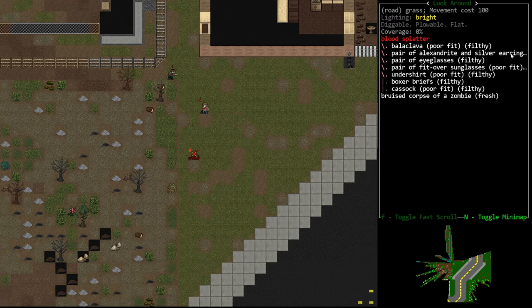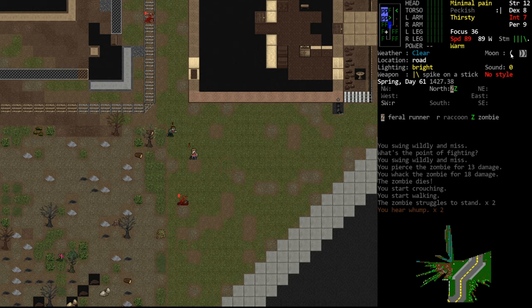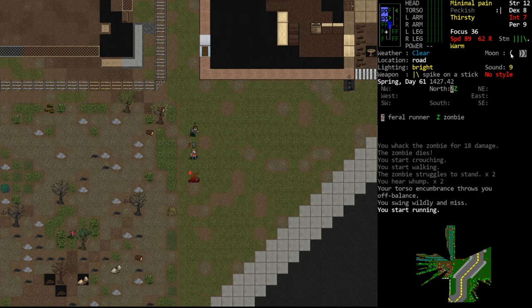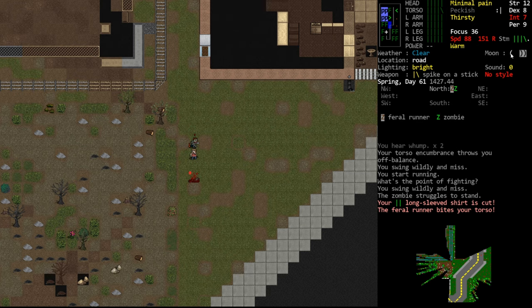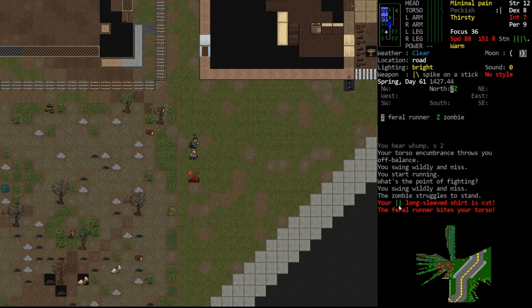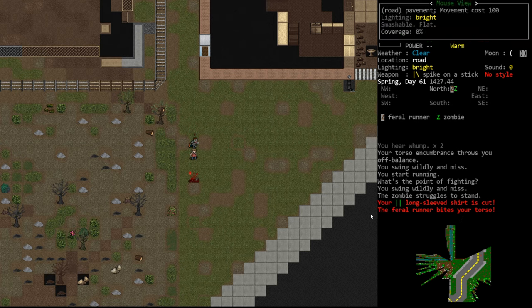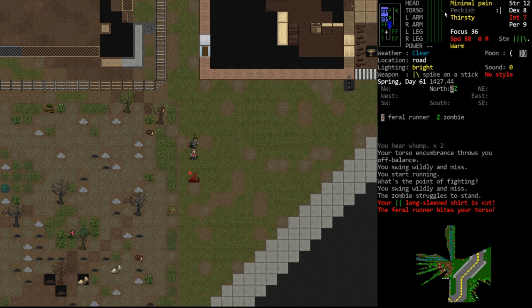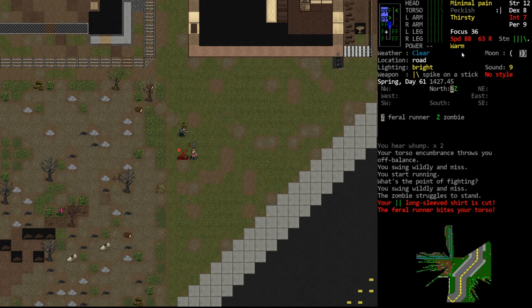Feral runners are faster than zombies. We're still faster than them when we sprint, but it's going to be a lot harder to stay away from this one. We're going to let him come into range, hit F, and attack. We missed. We make sure we're sprinting, start backing up, and because he's so fast he was able to move into the tile next to us and make an attack in the same time it took us to swing. He did hit us — it bites our torso, but our shirt absorbed some of that blow, reducing incoming damage. We did take damage; we're no longer at full health on our torso.